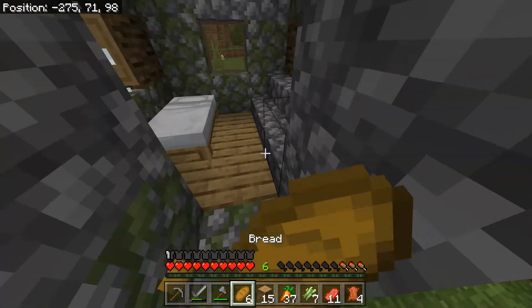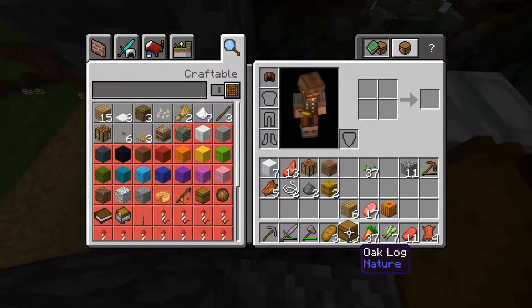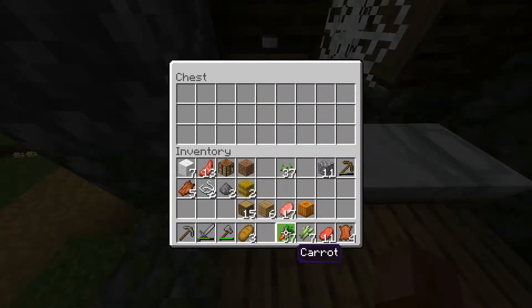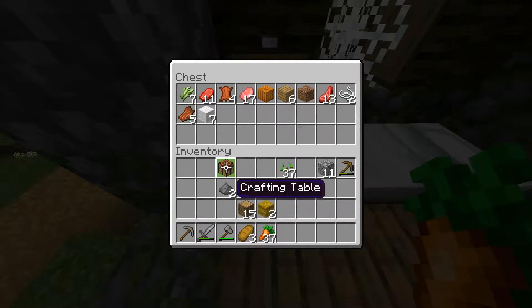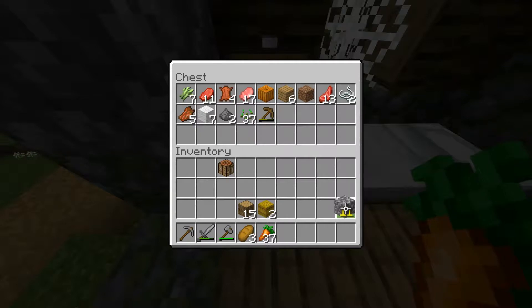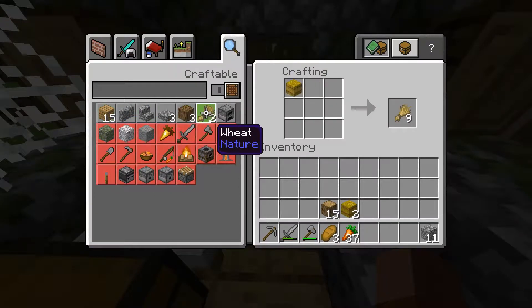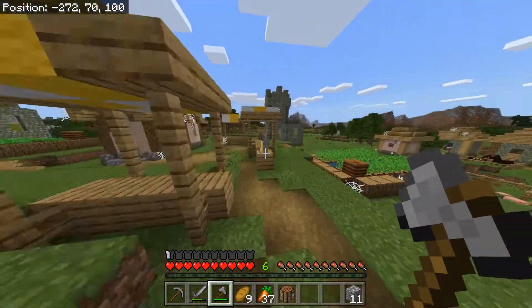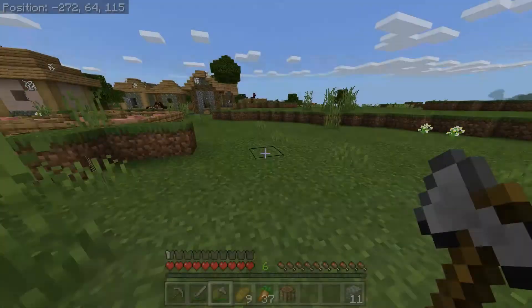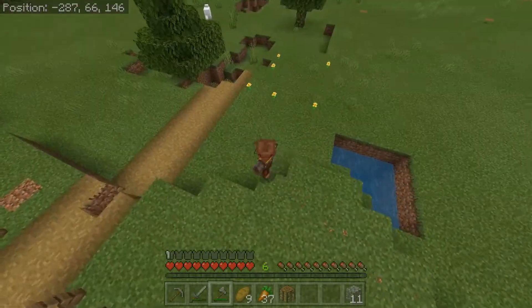I found a chest in one of these other houses, so I'm gonna put that down in this one and then get going. I should have enough food between these carrots and the little bread that I have left, also some hay bales. I'll just make some more bread. Alright, I'm gonna start on my way down into one of these caves, hopefully find coal pretty quickly because I haven't found any yet and I do not want to be mining in a dark cave.